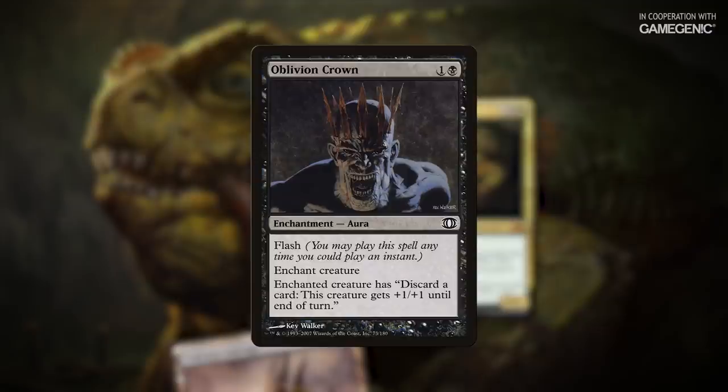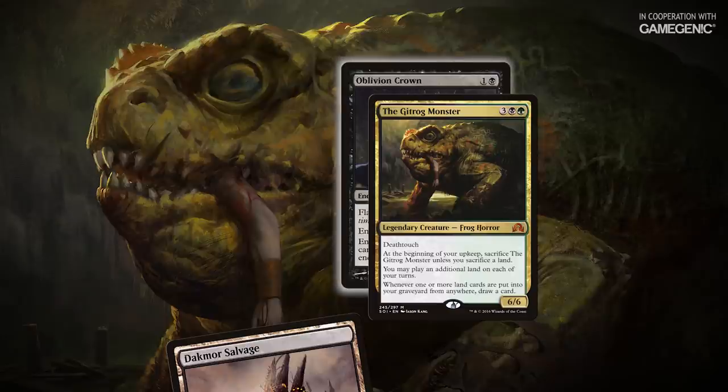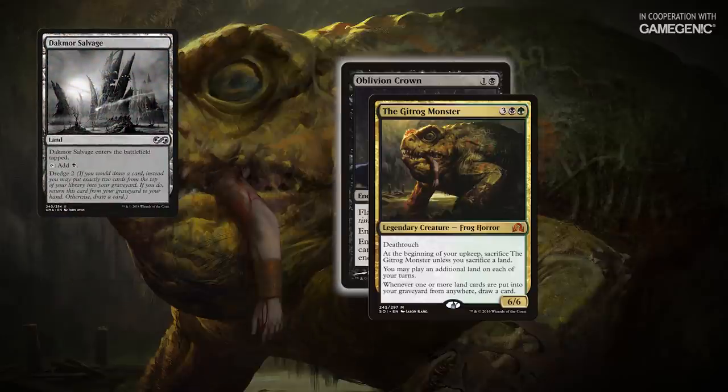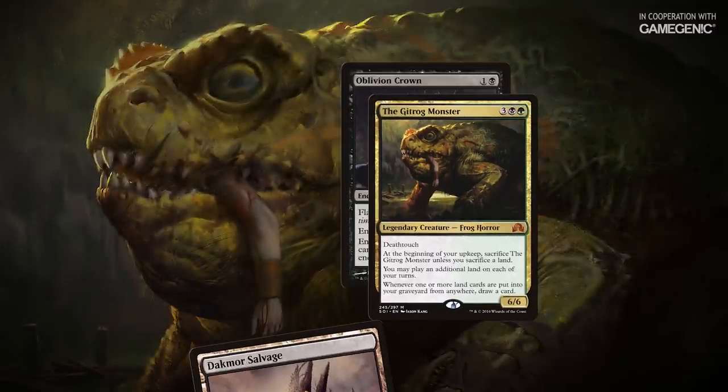Oblivion Crown grants the Gitrog monster an incredibly useful ability. To activate it, I'll discard Dakmor Salvage, which triggers the Gitrog monster's third ability. Because Dakmor Salvage is now in my graveyard, I have the option to either draw a card or replace the draw with Dredge 2. In this situation, I'll choose to Dredge and see what comes up. Up until this point, everything's pretty straightforward.